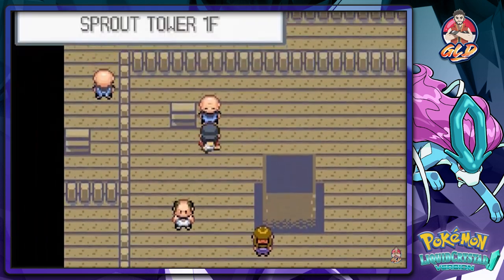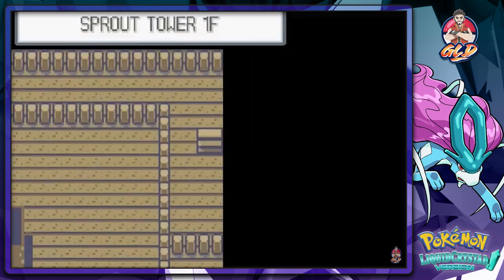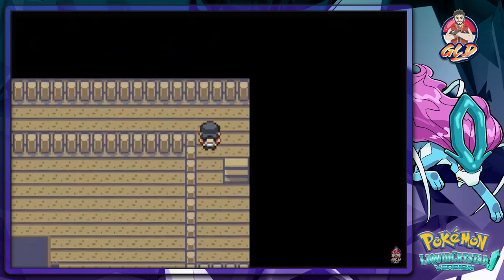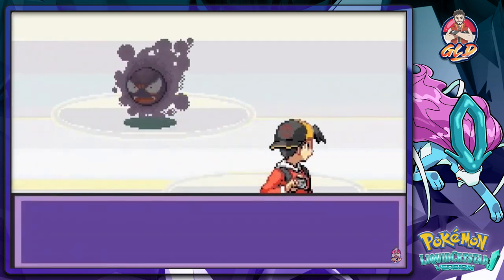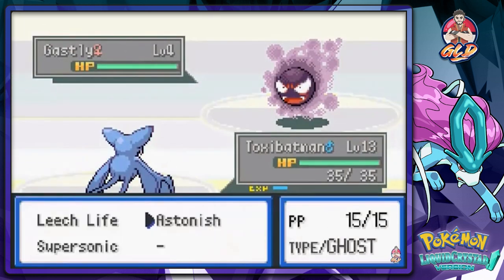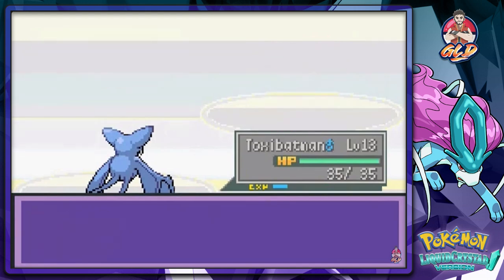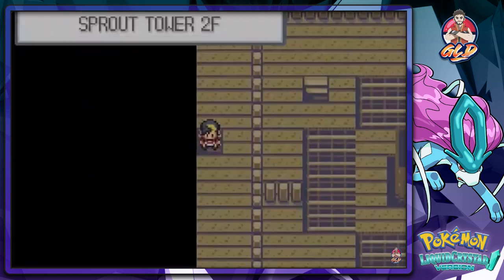We're back up to the Sprout Tower. If we get attacked by another Gastly I kind of want to bring out Toxa Batman — I might be able to use Gastly, maybe. There's another Gastly — level 4, a lot weaker. If I use Astonish... yep, super effective. Never mind. I kind of screwed the pooch on that one.